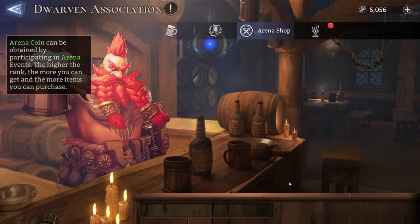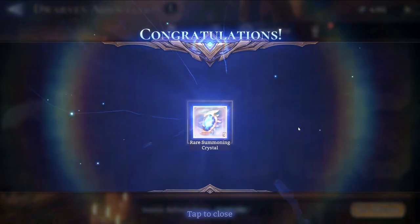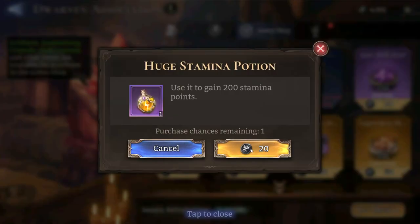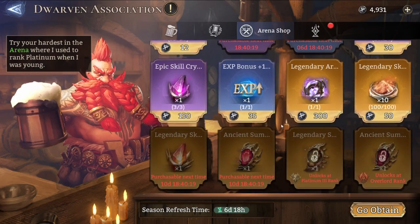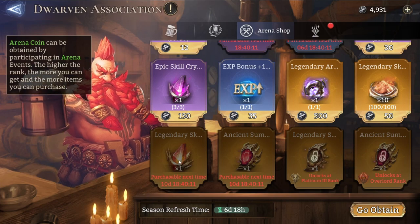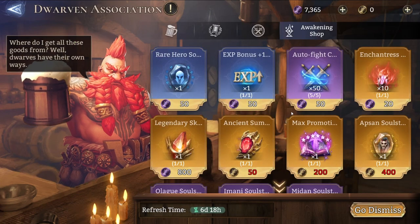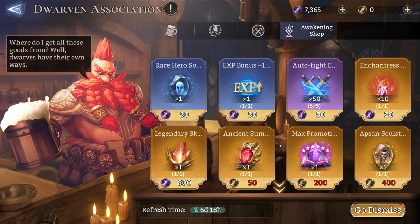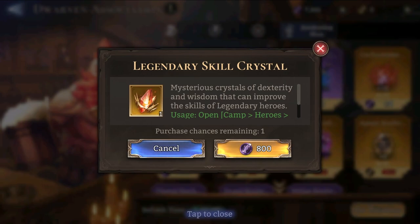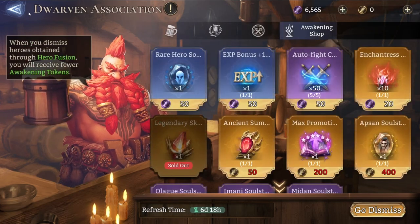Go into the arena shop and claim the rewards. Buy the weekly rare summoning crystals and the daily huge stamina potion — the rare summoning crystals reset weekly but the huge stamina potion resets daily, so don't forget to buy it every day. If you've reached the monthly rewards milestone, you can also buy legendary skill crystals, ancients, and legendary items from there. Then go to the awakening shop — if you have epic awakening tokens and can afford a legendary skill crystal, buy it, as these are very scarce.